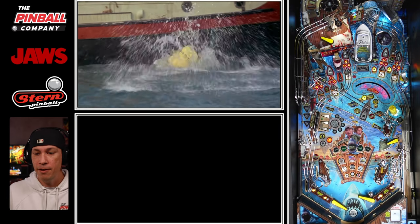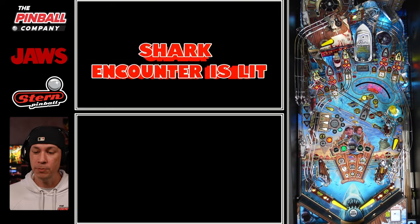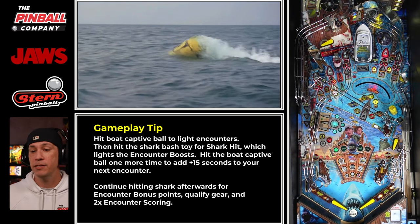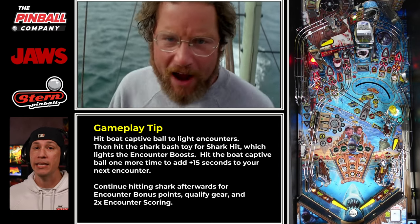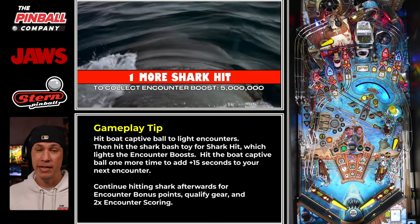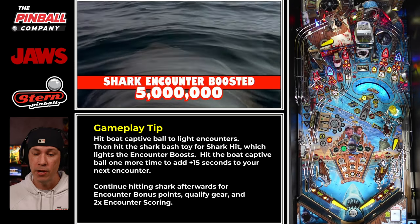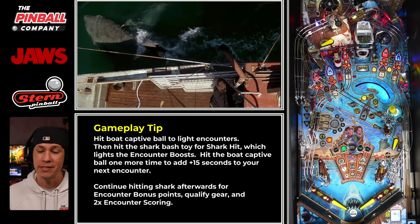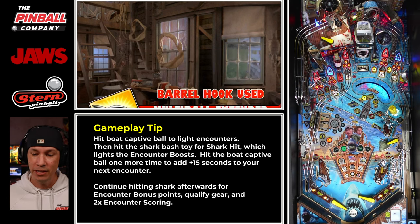I'm going to keep hitting that boat captive ball right there for the 15-second boost. When you hit that captive ball, it lights your encounters. Hit it again for your shark bonus — always do that. Hit it one more time and it gives you plus 15 seconds on your next encounter. That's all super important. The shark stays up even during multiball and during a mode. My main focus now is just to hit that shark — I've got to hit it five more times. Encounter bonuses are happening, and 2x scoring is now possible. I want to do that, so I'm using this as a utility multiball. I'm not concerned about cashing anything in yet; I'm more concerned about boosting value to my mode. Gear awards are happening as well.